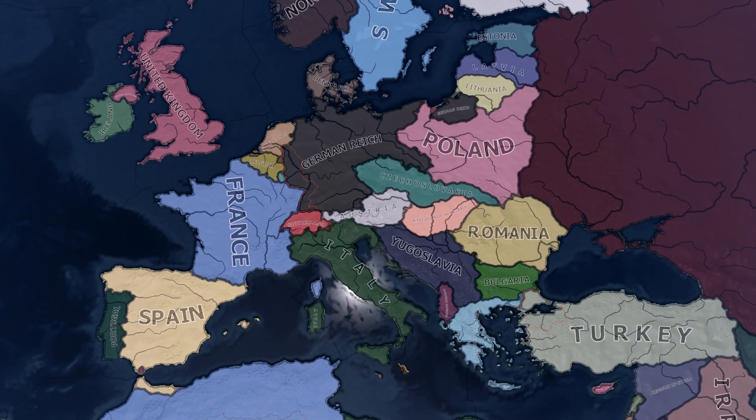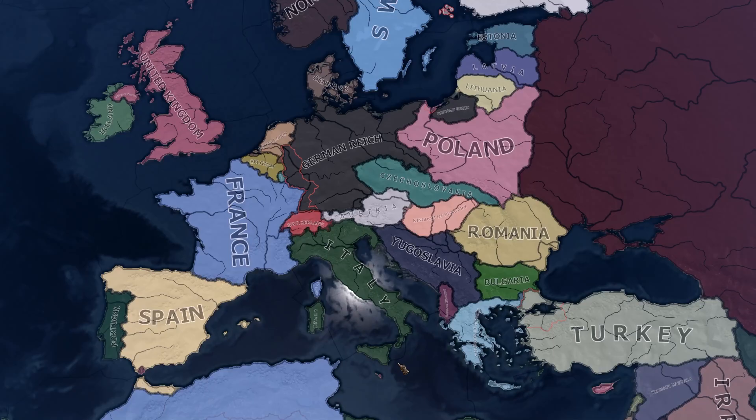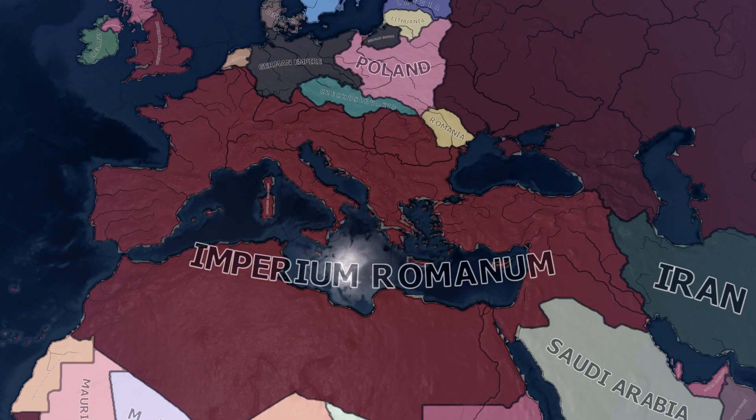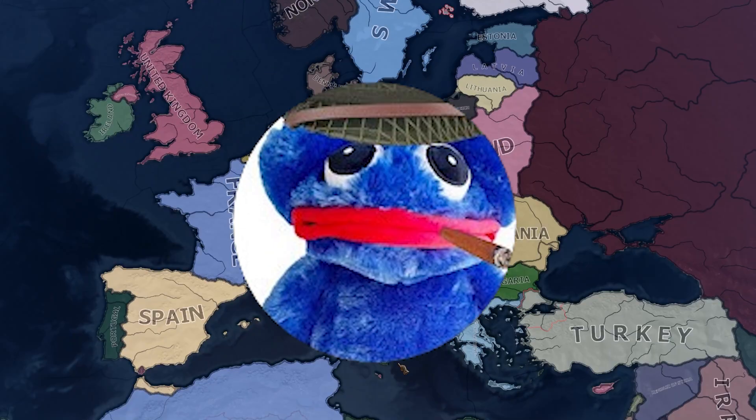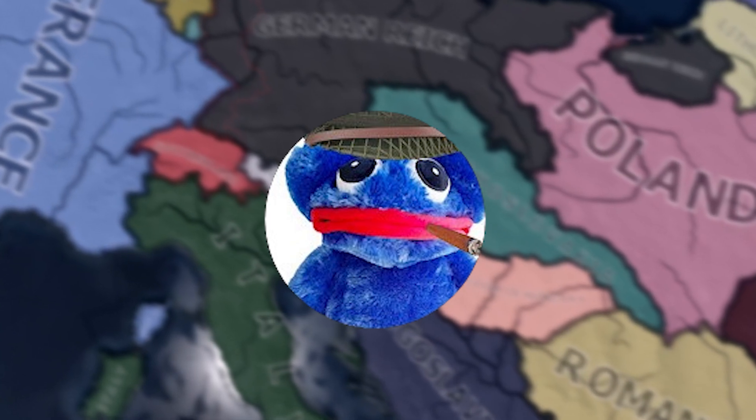Have you ever wanted to redraw the world in Hearts of Iron? Maybe you wanted to make World War One borders in World War Two, or maybe you wanted to form the Roman Empire from the get-go. In today's video I'm going to be showing you how to change the borders in Hearts of Iron 4 to whatever you like.